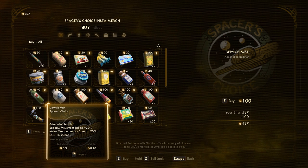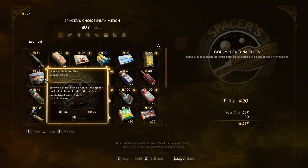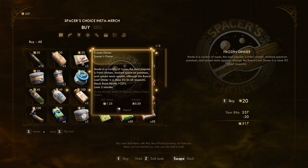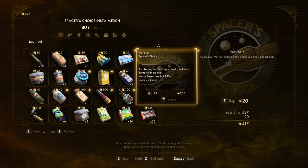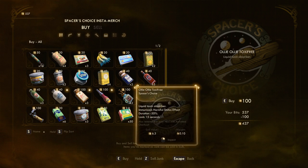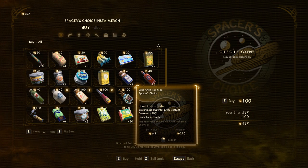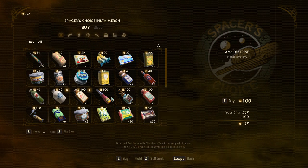Dervish mist - movement speed increase, melee weapon attack speed increase. Good for a melee build. Two hour energy brew. Frozen din din. Tarmac and cheese. Fish sticks. Tartarus sauce. Dehydrated water. Olly olly toxifreet - 'Now also removes earwax. Now activated with charcoal.' Reduces debuffs - interesting. Very expensive though.